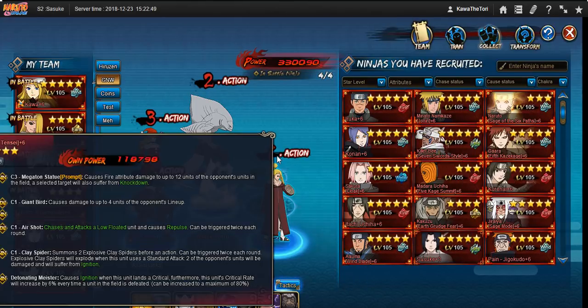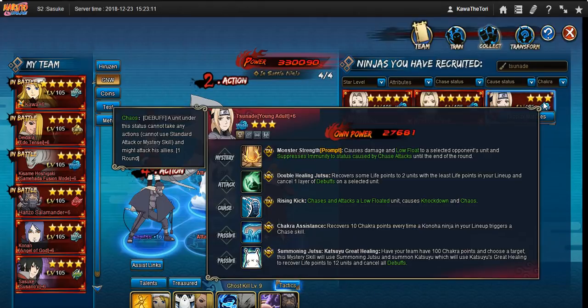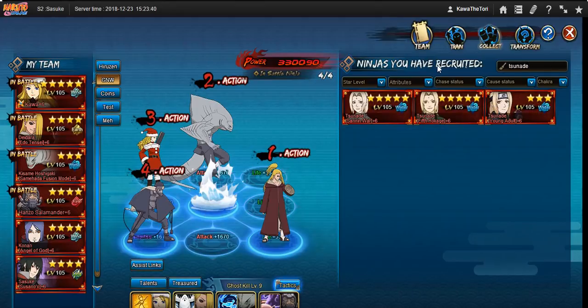Another thing to consider when making teams is healing. There are really only two healers that do cross-team healing: Hokage Tsunade and Young Tsunade. Young Tsunade requires you to jump through a few more hoops because you need to reach 100 chakra before she summons Katsuya. So when building her team, if you intend to use her to heal your team, you have to ensure you can reliably get that 100 chakra. You can't just say you'll summon Katsuya every few rounds — if you intend to use her as your healer, you must be able to summon Katsuya 95% of the time.